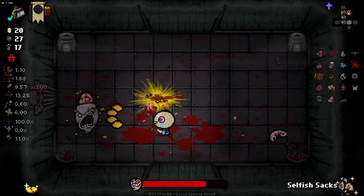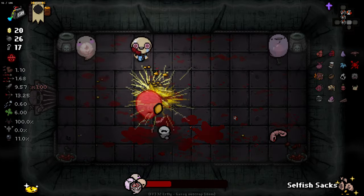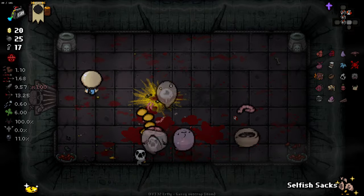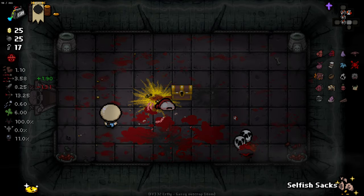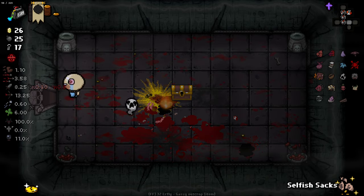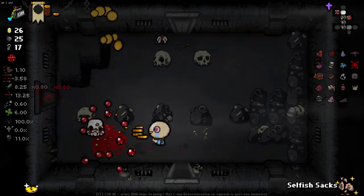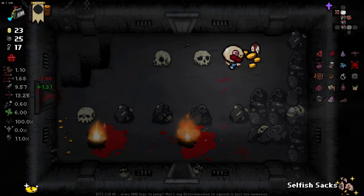And then we've got this fella which I do not like. We got him — any coin drops? There's a nickel, baby! Beautiful stuff. It seems like bosses have a higher chance of giving us money. We're back into our next level. If we can somehow manage to get up to a crazy amount of money that'd be good, but I don't think that's going to happen, especially when I keep getting hit.